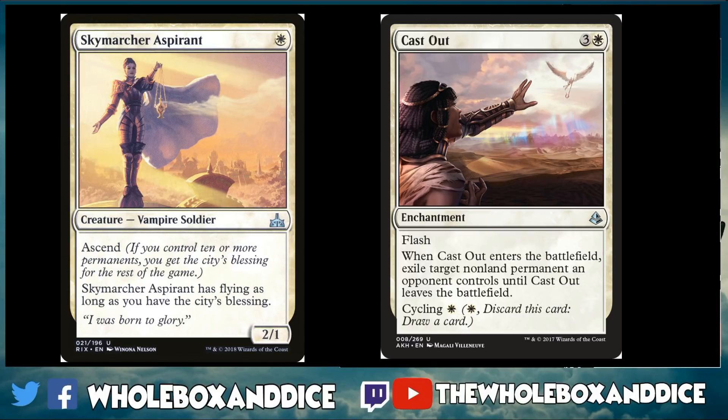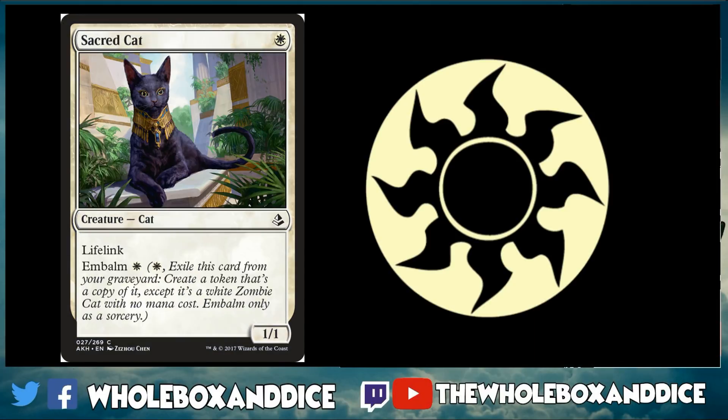At the uncommon slot in white, Cast Out is just nuts — target non-land permanent, and the fact that you can cycle it if needed is great. Sky Marcher is a solid one-mana 2/1 that picks up flying later in the game, relevant in a swarm strategy. At common, Sacred Cat is a great one-mana 1/1 with lifelink — relevant alongside Regal Caracal — and you also get the embalm ability, giving you nice recursion for just one mana.